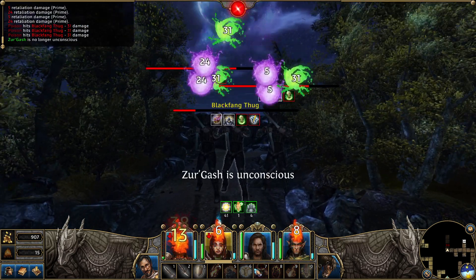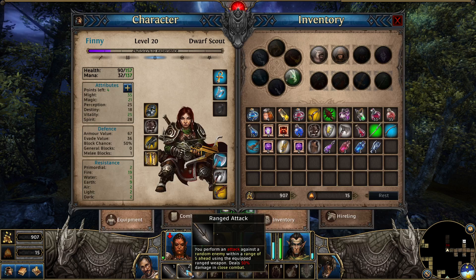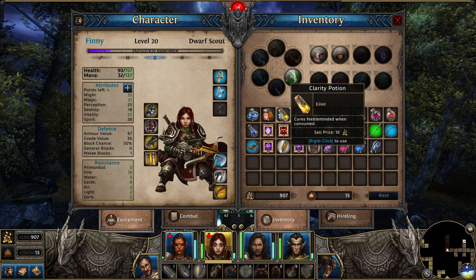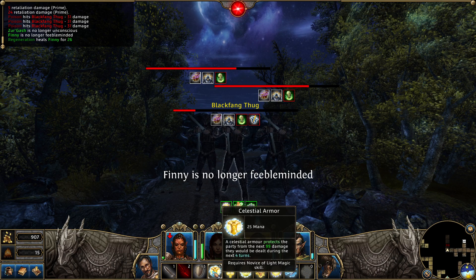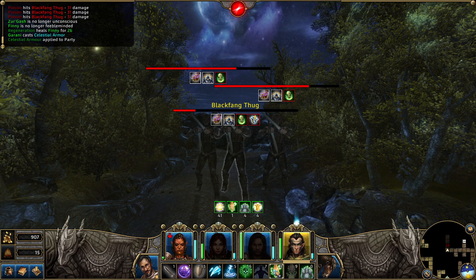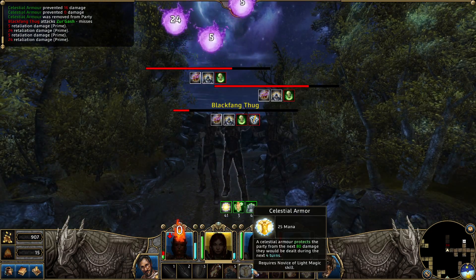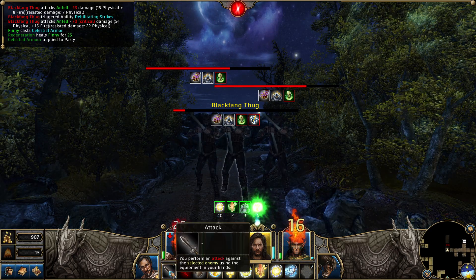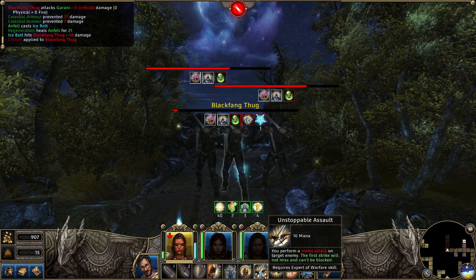I do not want to die. Okay. You're feeble-minded. Do I drink the elixir? Go ahead and throw the shields up. You ice. We have that guy almost dead. Do reach in again. You unstoppable assault. Shields up. Attack. Ice. Unstoppable assault.